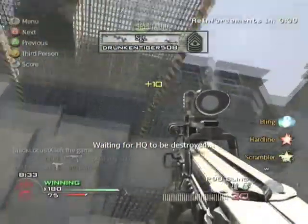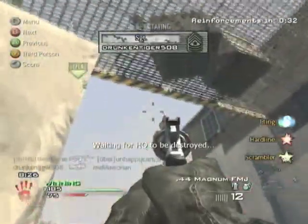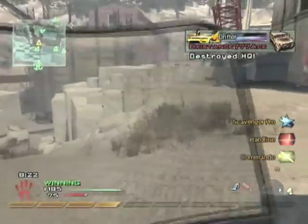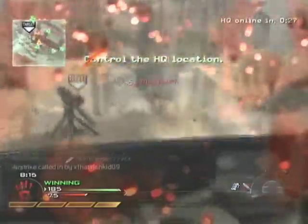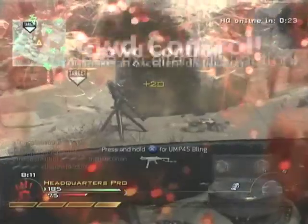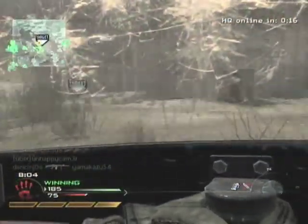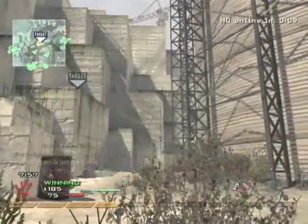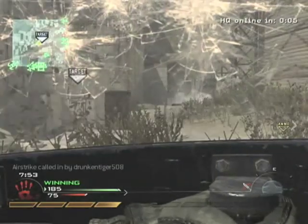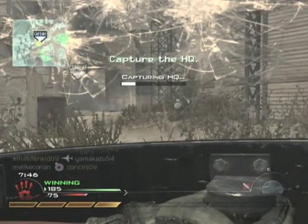One really hard thing about the riot shield is lag — you're not always going to be blocking what you think you're blocking. If I think I'm turning in time, I might actually be a second late, and on the enemy's screen he sees me turned away and gets that shot in. You really gotta take that into account, and when it happens just laugh it off because there's not much you can do. Lag is a big part of this game. I play on a Canadian connection which is not very good, but once you figure out how to work around it, you can take your game to a whole new level.